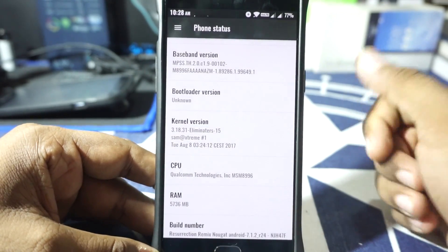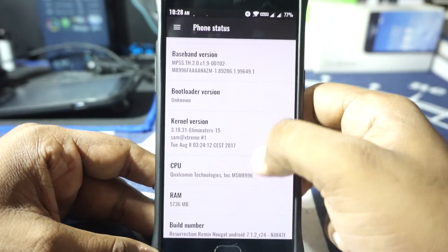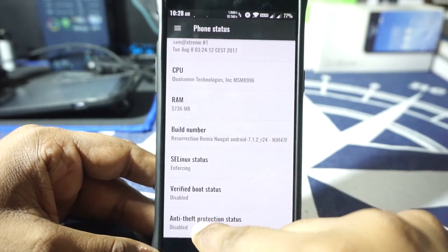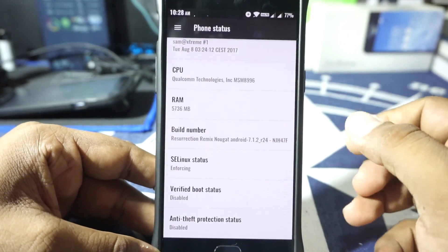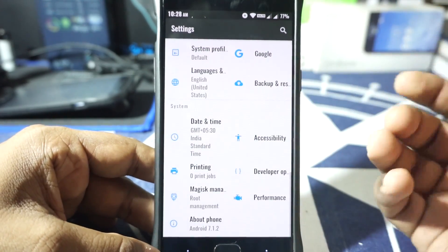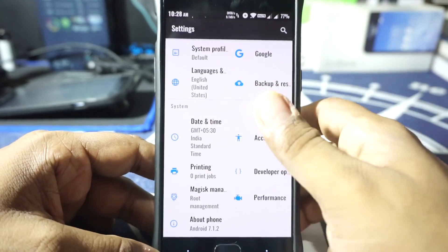The kernel is called Eliminator's 15, which is the latest version — it's a modified version of the Elemental X kernel. It comes with SLS status enabled. There are also two new options: verified boot status is disabled and anti-theft protection status is disabled. That seems to be a new thing with Resurrection Remix 5.8.4, though I'm not entirely sure what those do.